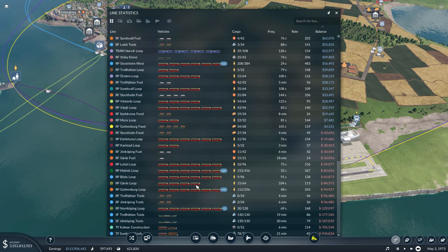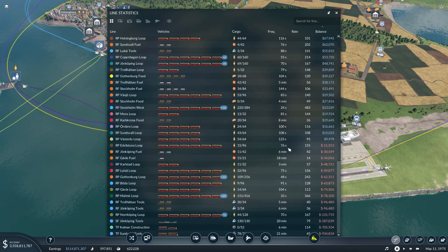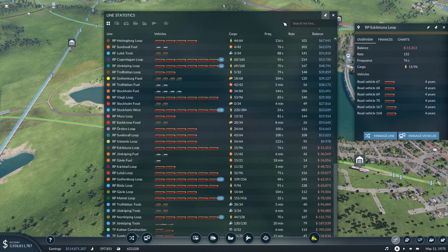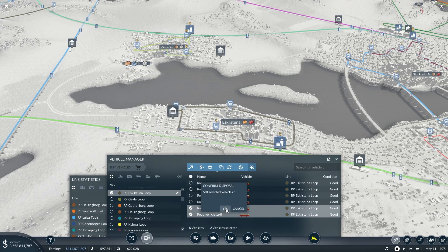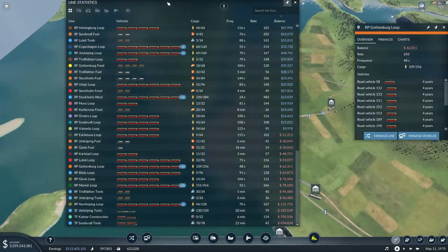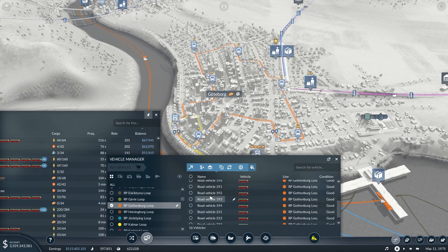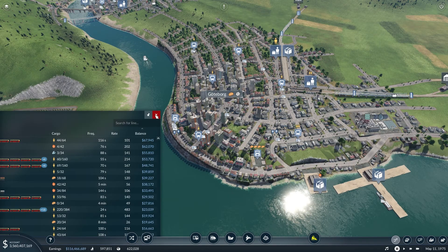There are a few bus lines not making much. This one — let's pause — only 15 passengers in Eskilstuna. There are no people waiting at all. We only have 6. Let's remove 2. For Gothenburg, there are no people waiting anymore — maybe because we have so many vehicles. I'll remove 4 anyway, and I think that's it. Let's unpause.